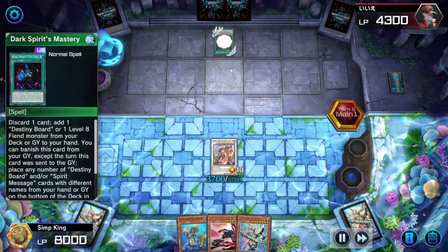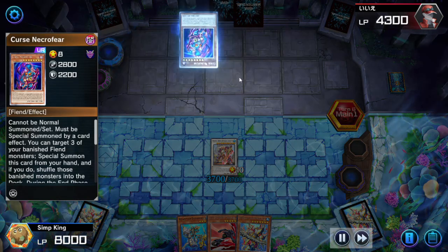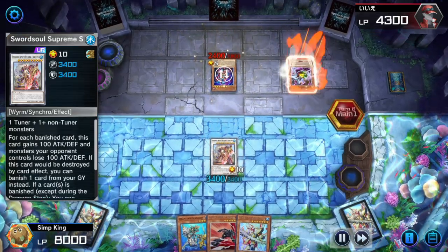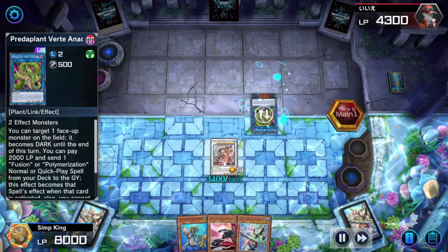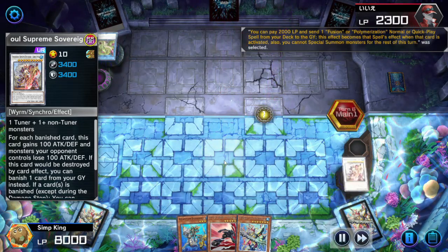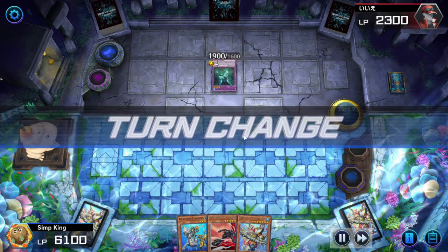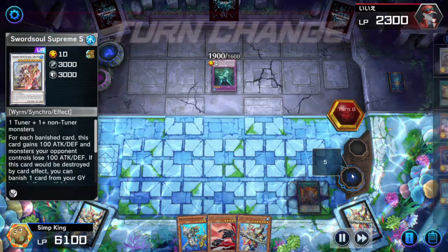Opponent is going to activate another Dark Spirit's Mastery, searching for a Cursed Necrofear. I'm really not sure where the opponent's strategy is here — they're unbanishing cards that we banished to special summon the Cursed Necrofear. But how do they get through the Supreme Sovereign? They're going into Verite. Verite is going to fusion away using our own monster and make a Moe Dragon of the Swamp. Was not expecting that. Let's hope we draw something good — draw into a Freezing Curses. Not good, not going to save us here.